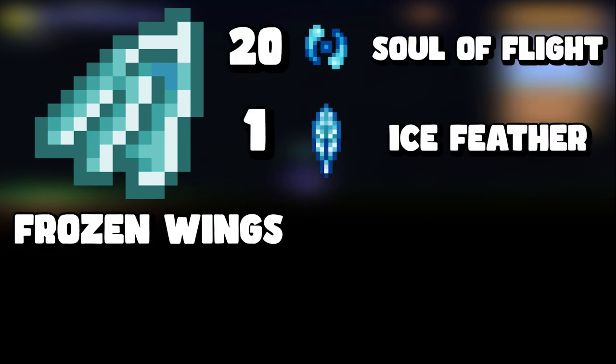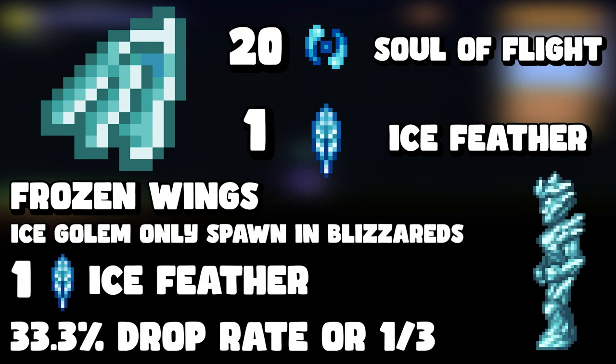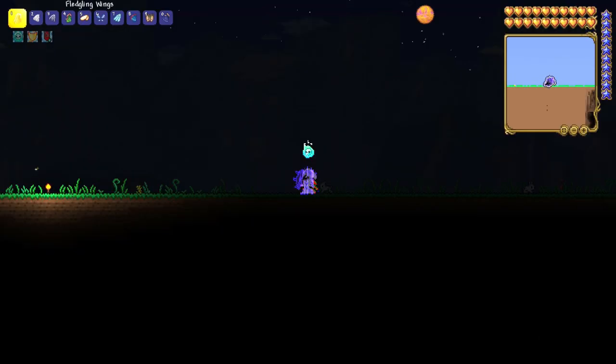The next one is frozen wings. To craft frozen wings you need twenty souls of flight and an ice feather. The ice feather comes from the ice golem, which only spawns in the ice biome during a blizzard. It has a 33.3% — one-in-three — chance of dropping.